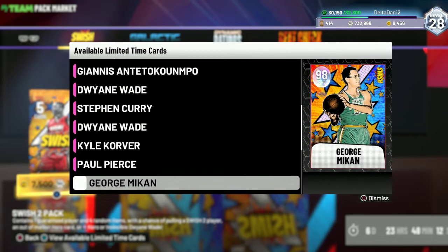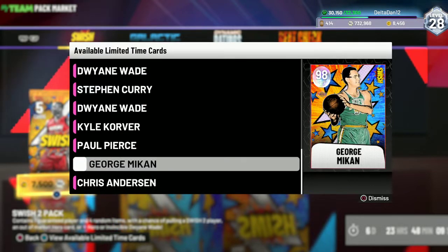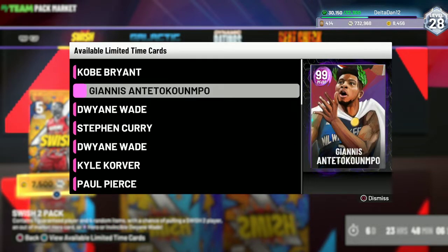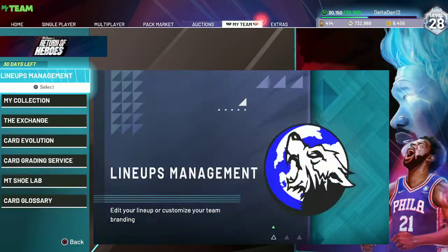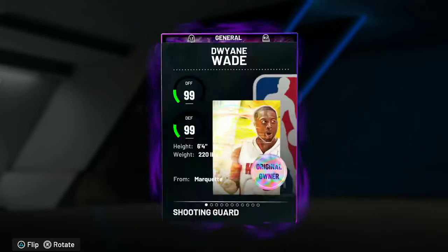The new guys today are D-Wade hero, obviously Invincible D-Wade, Calcora, Paul Pierce, George Mikan, and Chris Anderson. Weird that LeBron isn't in there. The equal chance pack is gone now — you get two for 15k a pop, essentially 10 bucks, pretty much worth it. We did manage to pull Hero Dwyane Wade, shooting guard slash point guard.